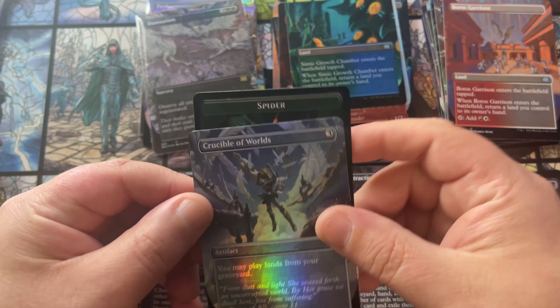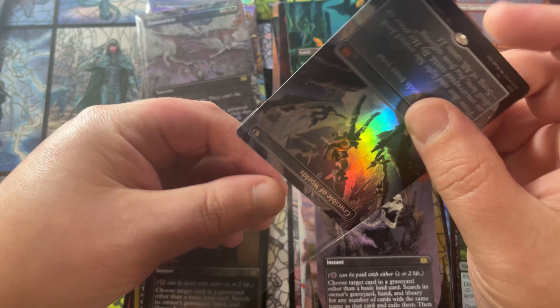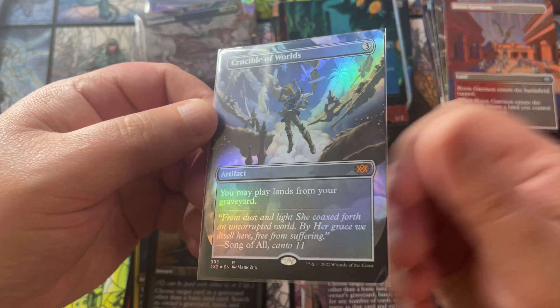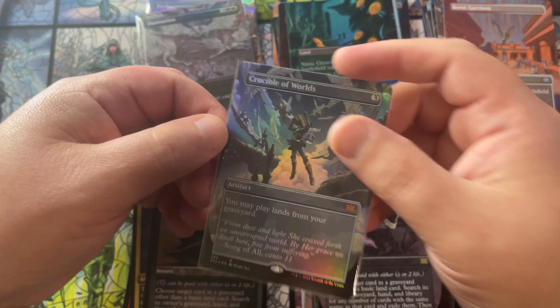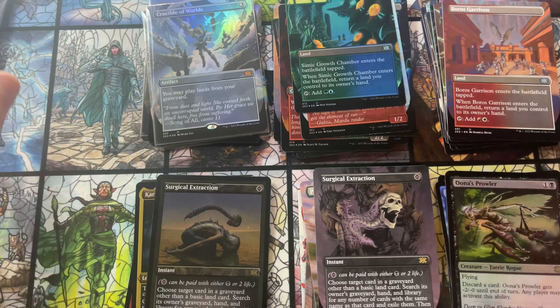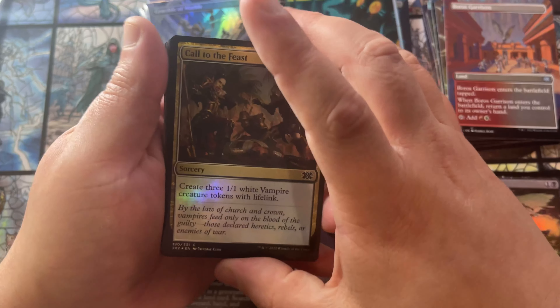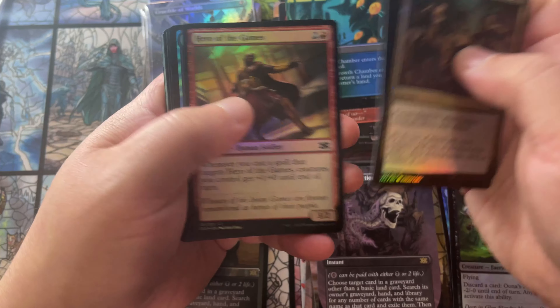Double Masters giving us double the rares back to back — the etched foil Surgical Extraction. And Crucible of Worlds. I was worried that might be a borderless foil extraction — that would have been crazy to have triple. Crucible of Worlds is a fantastic card to open. To be honest, this art doesn't speak Crucible of Worlds to me. I think the version that looks like it's in space with the planet is the best art period — I wish Wizards had given us that in a borderless or textured foil slot.